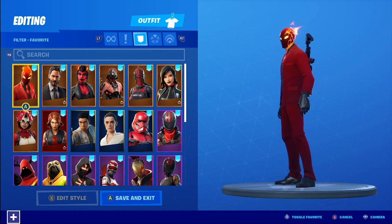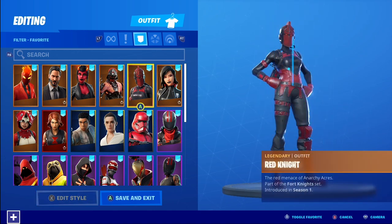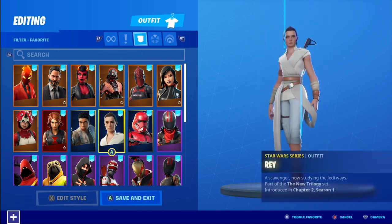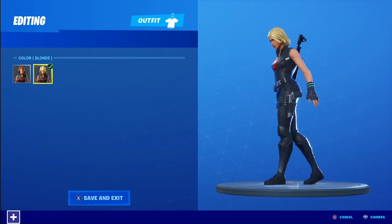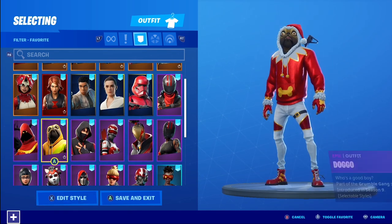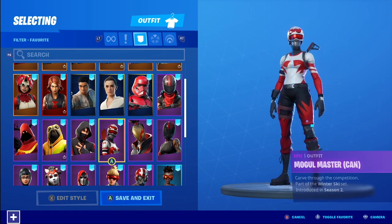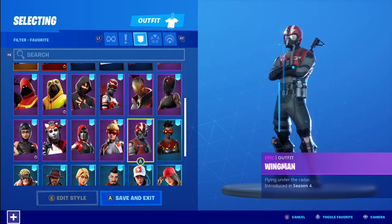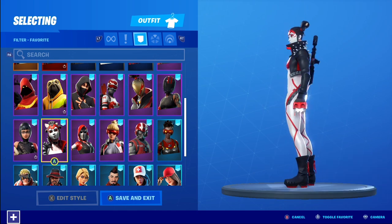Outfits with the Sith Trooper Blaster — I did a lot of red and black outfits here. It's a very cool back bling; we finally have some type of firearm as a back bling. I'm loving it. Maybe this could be a step toward more weapon systems on backs — not sure if that'll happen, but it's very cool. Black and red is my favorite color scheme, so I may be a little biased, but I was not expecting a weapon back bling whatsoever.